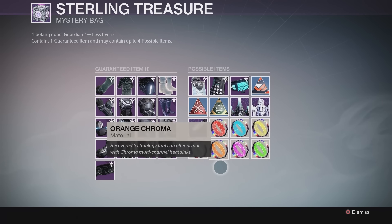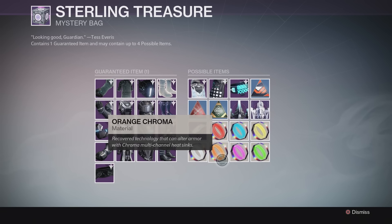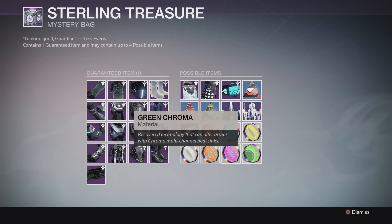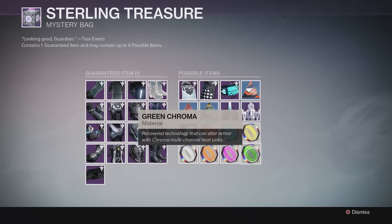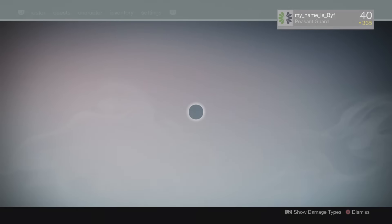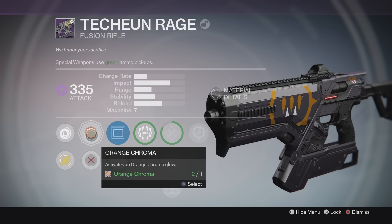First of all, new chroma has been added to the game. You now have the standard white, blue, yellow, and red chromas, but in addition you have green, magenta, and orange chroma that have just been added. You can obtain them the exact same ways you obtained the old chroma — through sterling treasures.